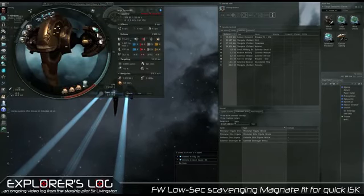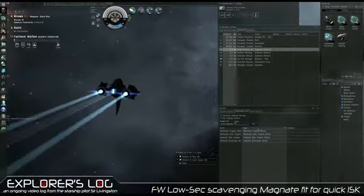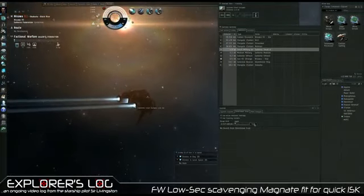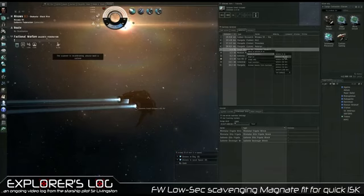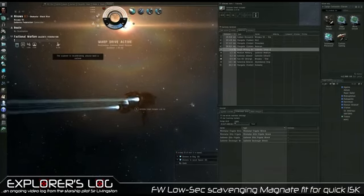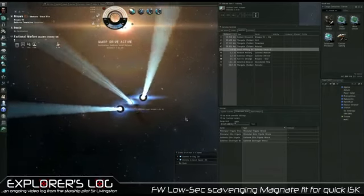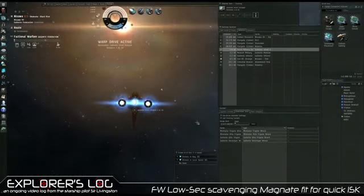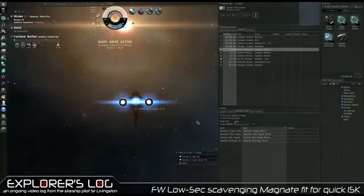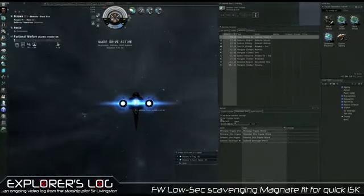I'll show you the fit at the end, but for now I did spot some Elite Rex at a Plex. They're still there, so I'm going to go into this Plex and see if I can get any decent loot. This is what I'm talking about — you can undock if you're living low-sec, quickly find some Elite Rex, make a few bucks real quick, and go about your business. It's that simple, you just gotta have the ship ready.